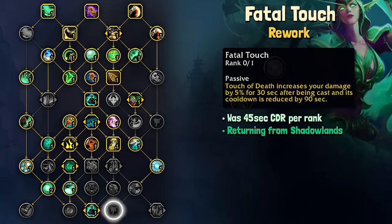Finally, Fatal Touch has been slightly reworked. In Dragonflight it was just a 2-point node with 45 seconds of cooldown reduction per rank, but now the damage amp from Touch of Death is returning from Shadowlands, which is a nice touch. After we use Touch of Death, our damage is increased by 5% for 30 seconds.